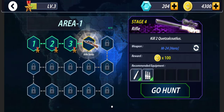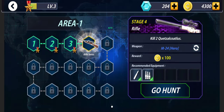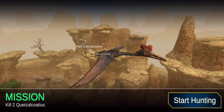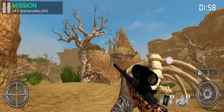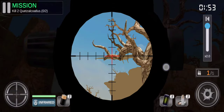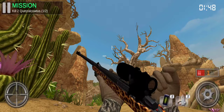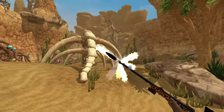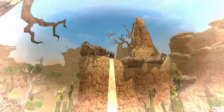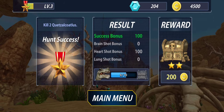Let's clear Area 1 Stage 4 — let's get into the quest. The prehistoric background of the game is quite beautiful. I think you will enjoy hunting in this game. Okay, so this one is flying now — hot shot! Another hot shot? No way. That's a small shot — let's start to take him down.